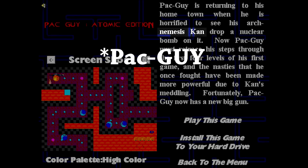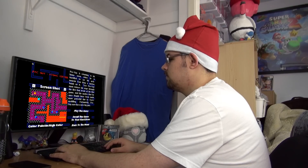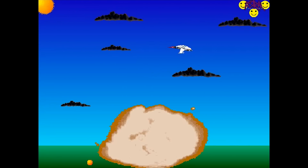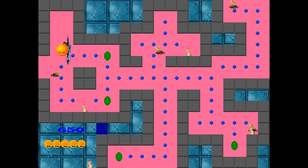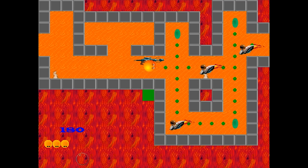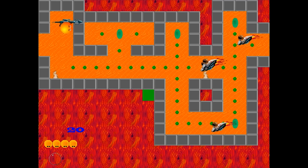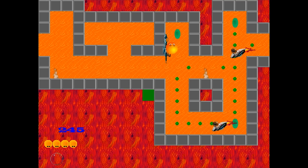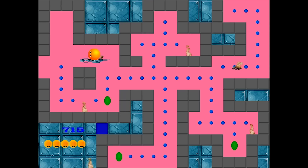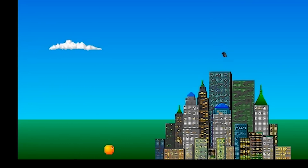Onto the Atomic Edition. The plot is that Pac-Man's arch enemy Khan has dropped an atomic bomb on the city, so I'm now seeking revenge or something. This edition is literally just the first four levels from the first game with no real improvements or substantial aesthetic changes — it's just so lazy. The levels are slightly different to be fair, but all that's really different is that you're now holding a large gun, which does nothing since you still need the green power-ups to shoot. The enemies are also faster. It almost seems like the sole reason they made this was so they could reference Star Trek. I need a drink. Happy Holidays.